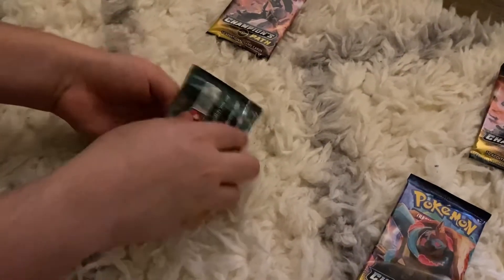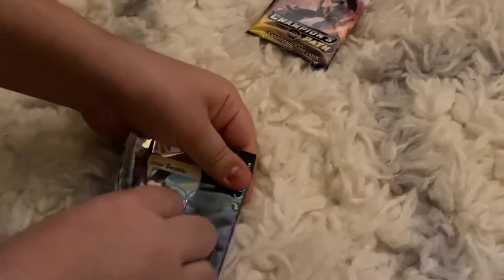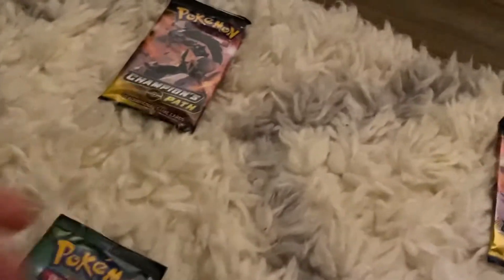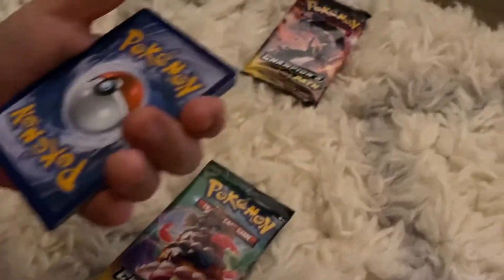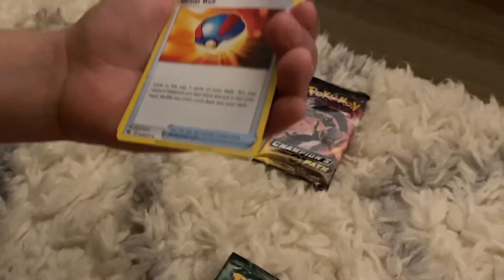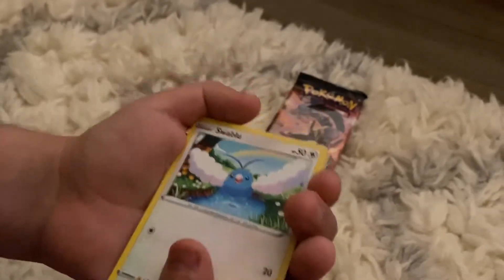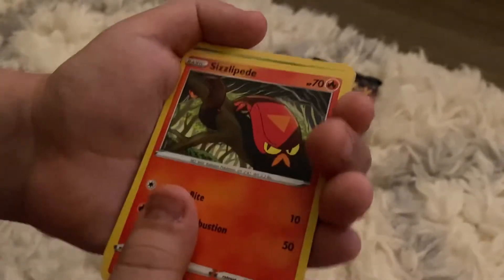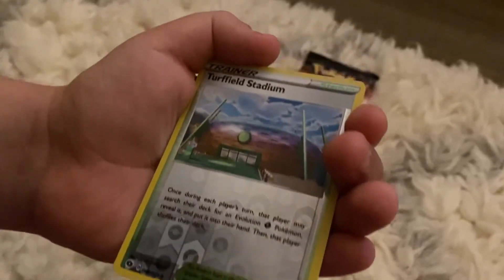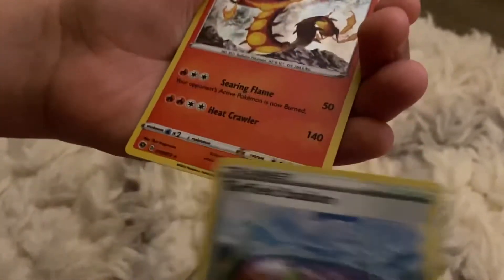Let's start off with the creamy pack. Time to do the card trick. We got Psychic Energy, Poison Energy, Malamar, a trainer Great Ball, Milo, Swablu, Sizzlipede, Weedle, Galarian Zigzagoon, Rockruff, Turffield Stadium reverse hollow, and the Scorch Hollow.